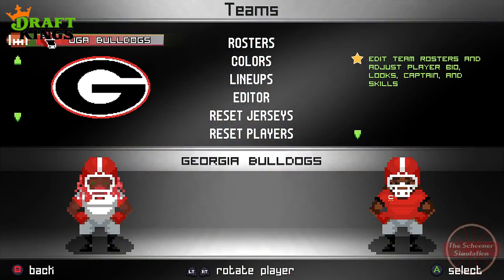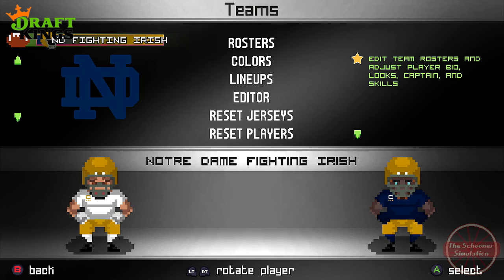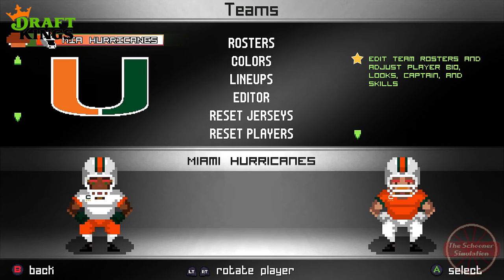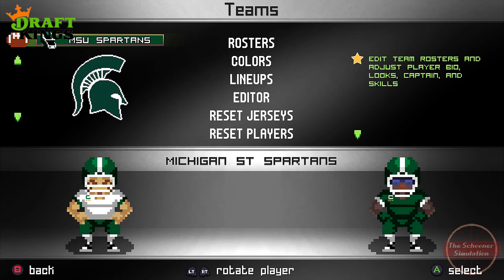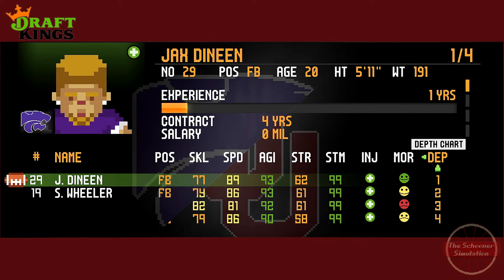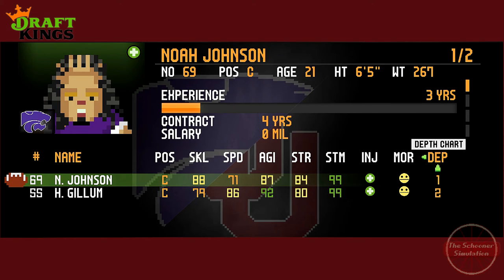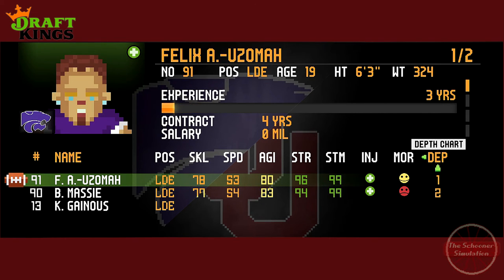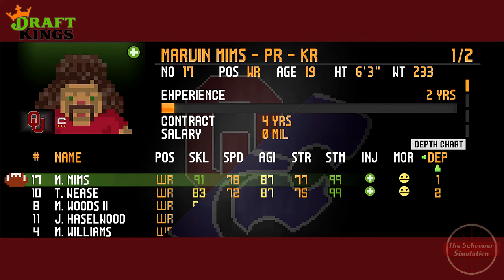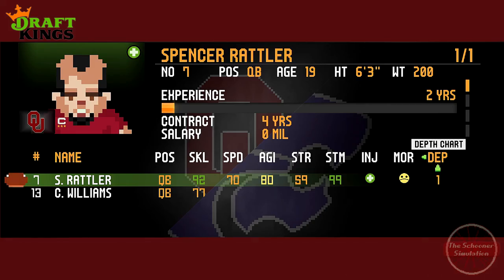We've got an exciting edition of The Sim today, as we have a new game to run the simulation on. Legend Bowl from Super Pixel Games is a brand new arcade-style football game that is reminiscent of Tecmo Bowl, but with better AI and much more customization. The base game utilizes original teams so as not to infringe on copyright. However, the discord surrounding the game has an active community that's produced an NCAA skin mod, an NFL mod, and rosters for both. While not a perfect representation, the updated rosters are supposed to be fairly accurate to the updated rosters from the Operation Sports Forum.